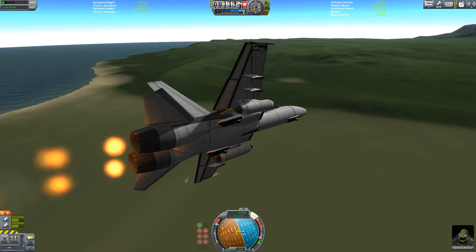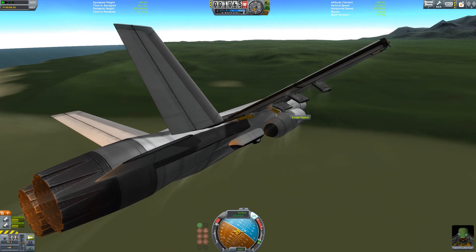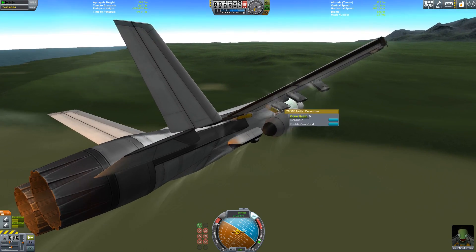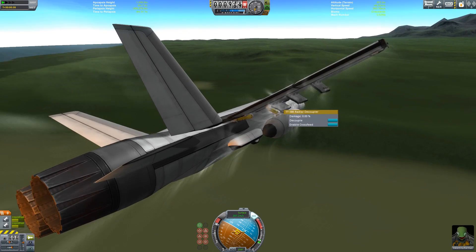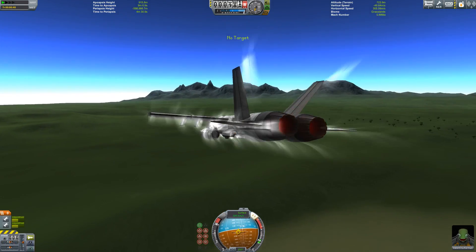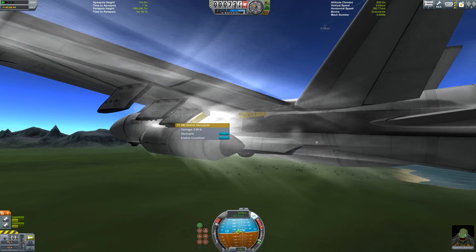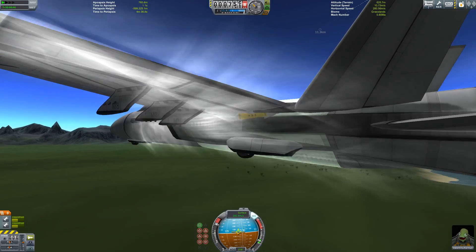Nothing else — so we can't just drop these. I guess we don't have a stage type to drop them; we have to manually decouple them. And this thing's going pretty darn fast, as would be expected with two Panther afterburning engines on there. Going ahead and decoupling the other fuel tank.